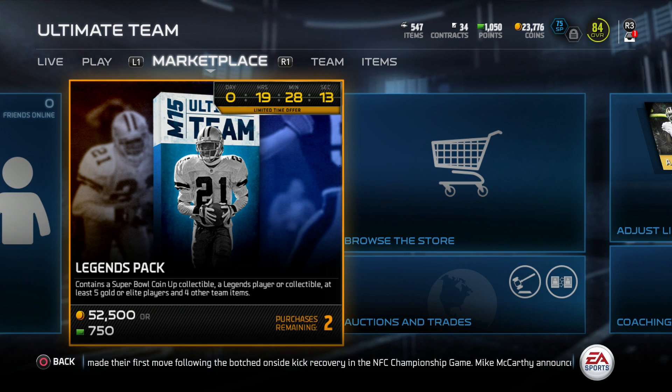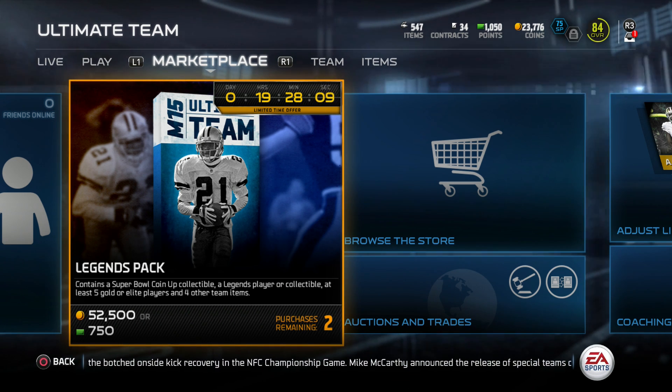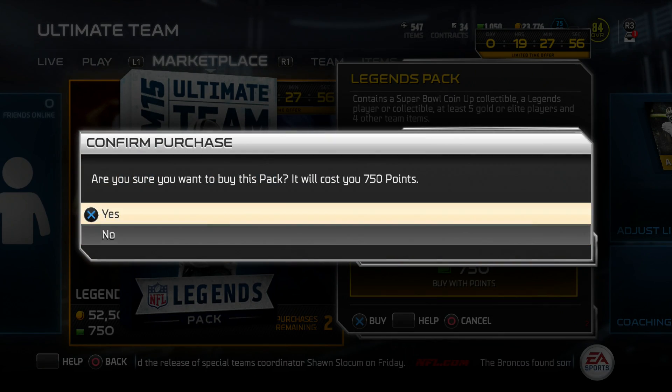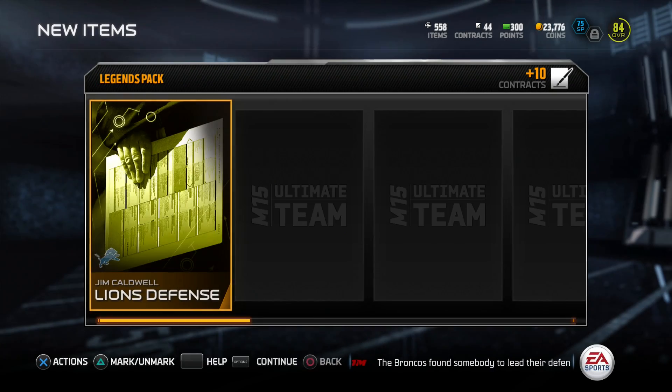Welcome back to the show guys, it's your host Rick Redmond. Today we're going to be doing a pack opening video for Madden Ultimate Team. This time it's going to be the Legends Pack, which contains a Super Bowl coin-up collectible, a Legends player collectible, at least five gold or elite players, and four other team items. Let's not waste any time — let's bust this open and see if we can get something good.